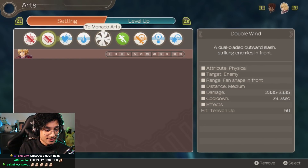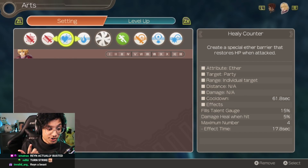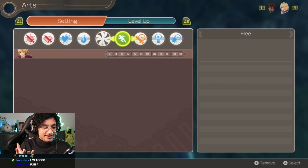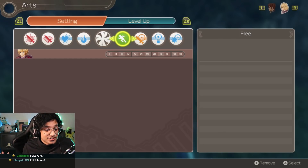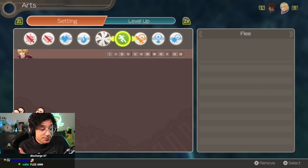Shulk has Lacerate, Double Wind as well, Healy Counter, Summon Flare, his Monado... Flea. Flea is an ability now. Hey, why would you use literally anything else when you've got the Flea button? I don't know what I did to summon the Flea button, but it's here.